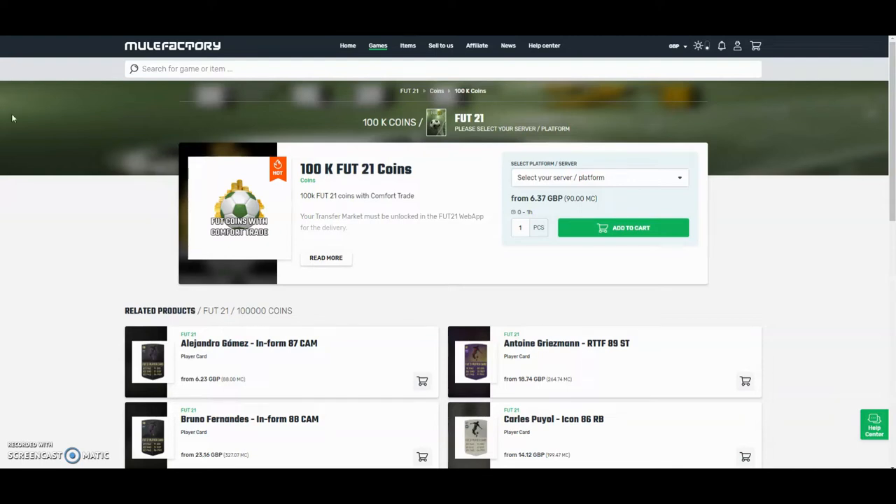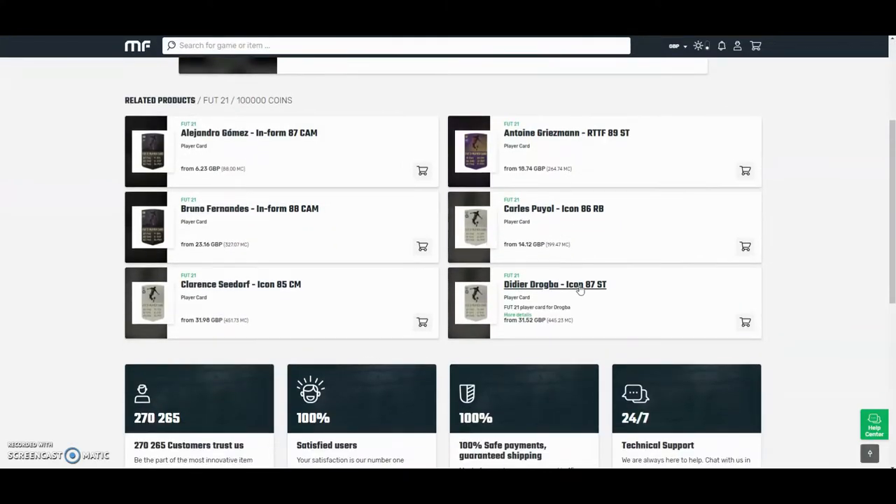Hi guys, the cheapest and most safe coins on the whole internet — check out mulefactory.com and use the code OEN FIFA at checkout for a discount. They have 100% safe comfort trade and they also do lots of different deals with coins and different players, as you can see below. Check them out — there's a link in the description.